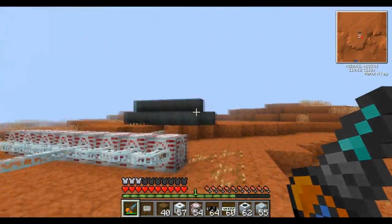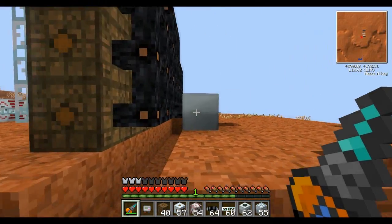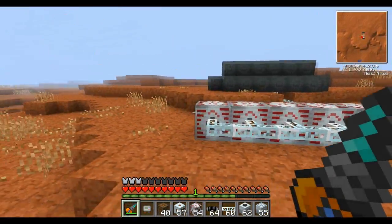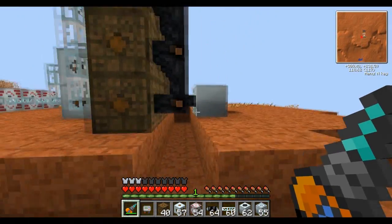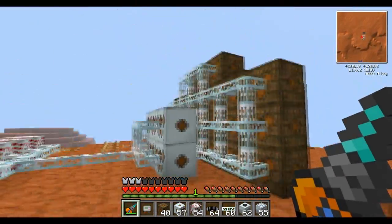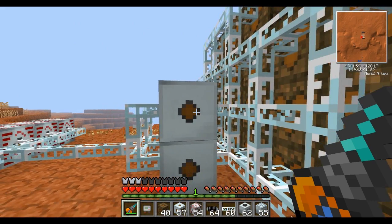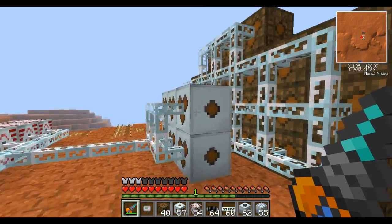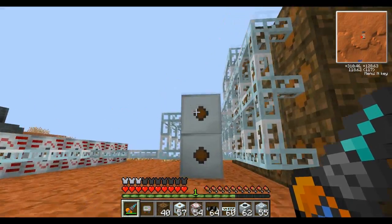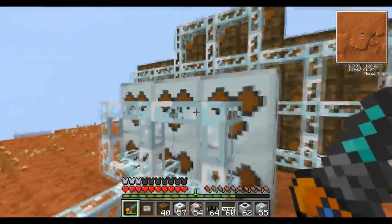Something that not many people realize about how the IC2 engine handles its power system is that the lines and machines only care about the packet size for their limits. You can put as much power through here — I could have 100 MFSUs and just overload this with as much power as possible, and it would still run as long as I convert it properly. Low-voltage and medium-voltage transformers can only change one pulse per tick, meaning one of these can only at best output a 512 pulse into four 128 pulses in one tick, which would limit the line.